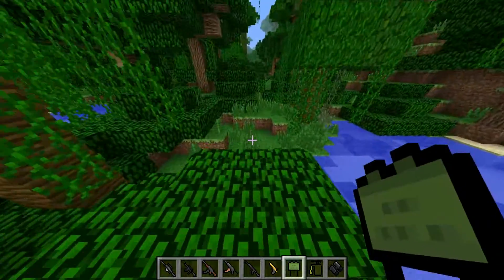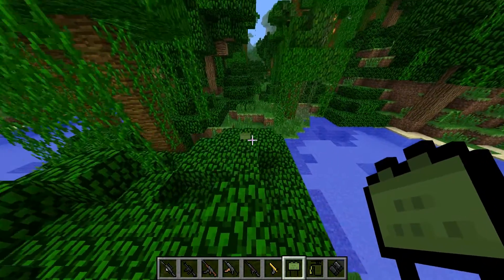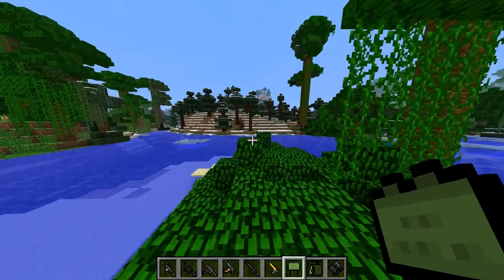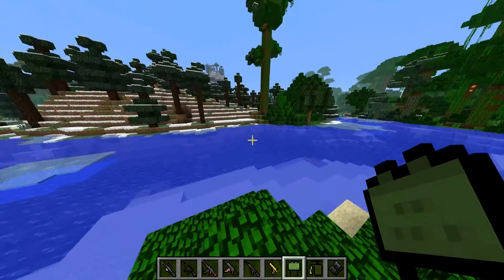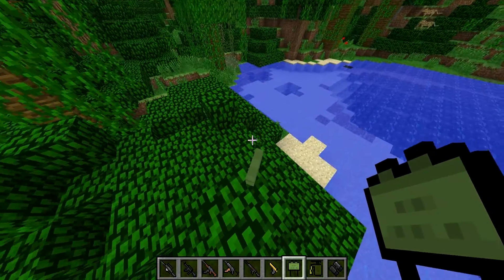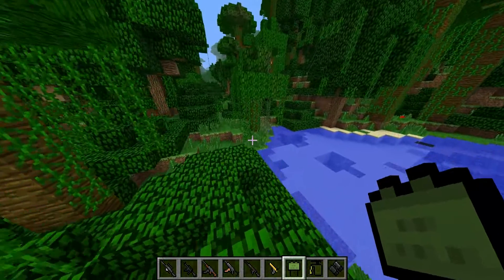We have our claymore here, and when you face it and walk into it, it explodes. You have to walk on one side of it — you have to walk over it pretty much.